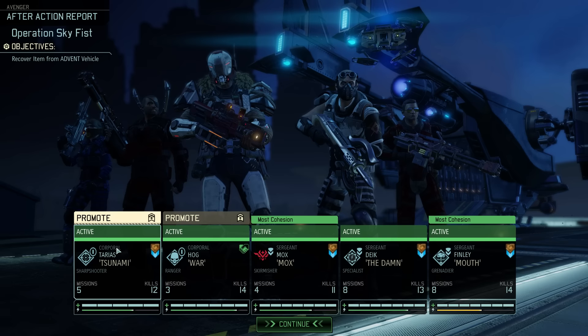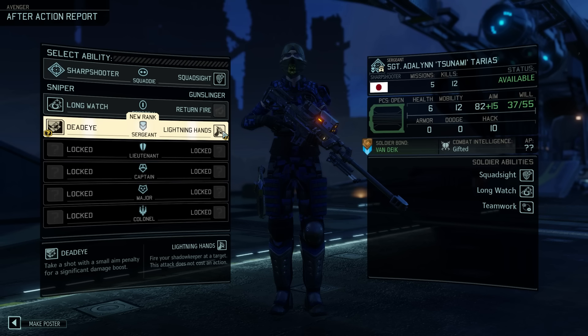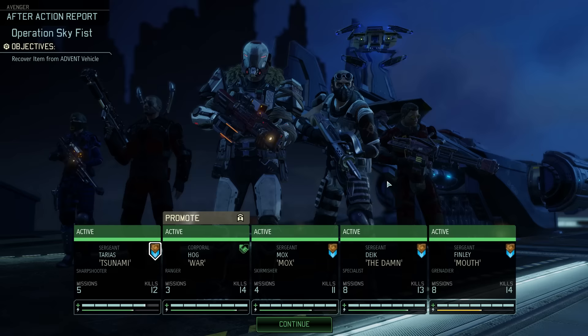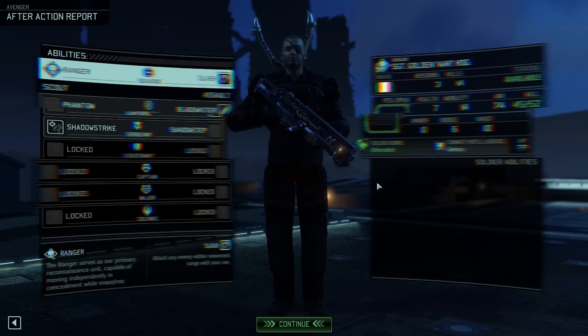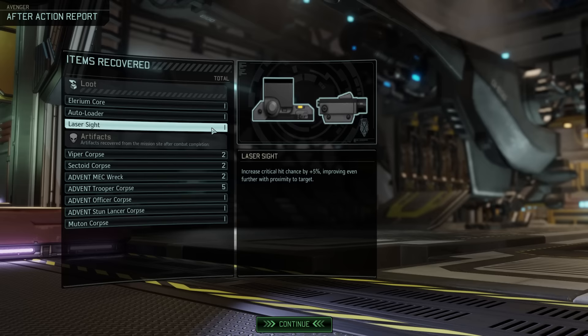Back home we have two promotions to give out — Warhawk and Tsunami are both ready to become sergeants, while Mox and Nicholas are ready to take their bond to the next level. Ada Lynn gets lightning hands at sergeant rank — in the early to mid game it's just the better skill. Warhawk gets Shadow Strike to go along with Blademaster, maxing out that crit chance. In the mission debrief we learn that next to the Illyrium core we also recovered an autoloader and a laser sight.